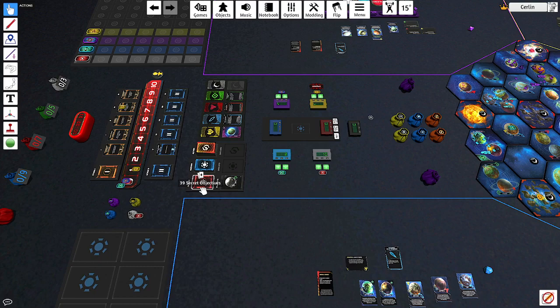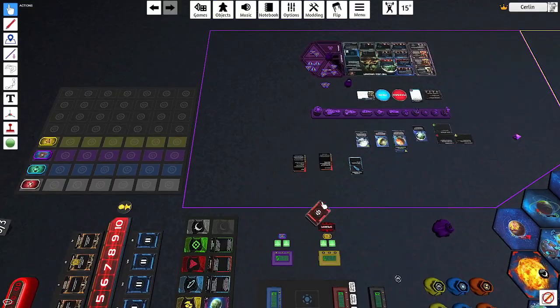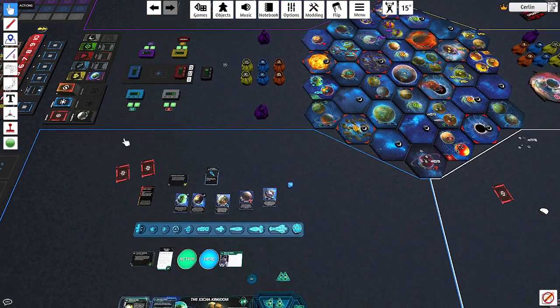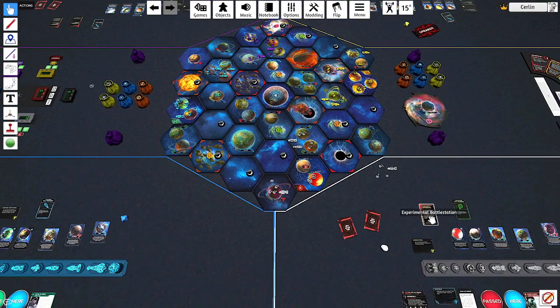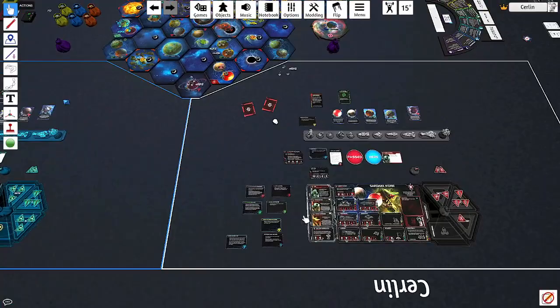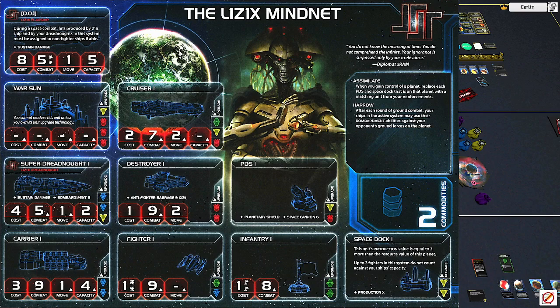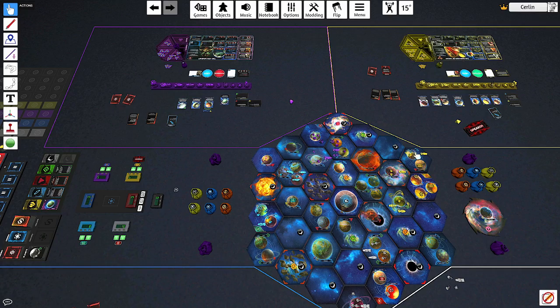With secret objectives, you're supposed to draw right at the beginning of the game — draw two and pick one. Let's do that for the factions who haven't done it yet. Hakan only got one so let's give them a second. The theme of this video is secrets: nobody except you knows your secret objectives, and nobody except you knows your action cards — you play them face down. Let's go through what secrets these factions drew. We have the bug guys, the turtles, the former rulers of the universe who are now space cyber zombies, and the trading lions.